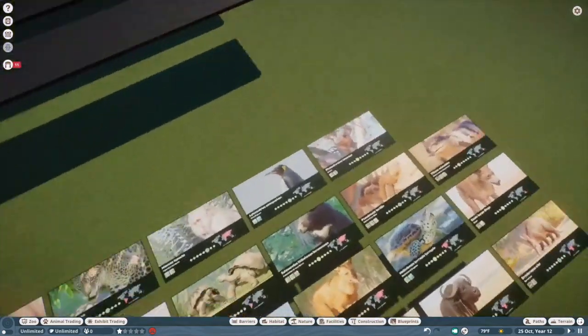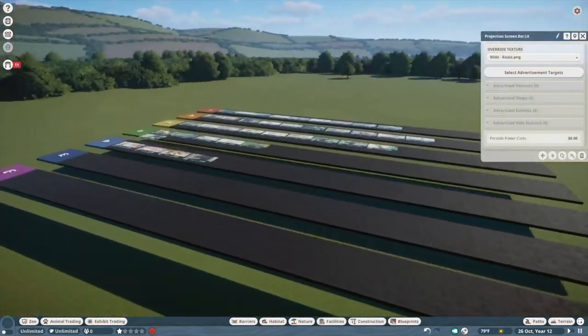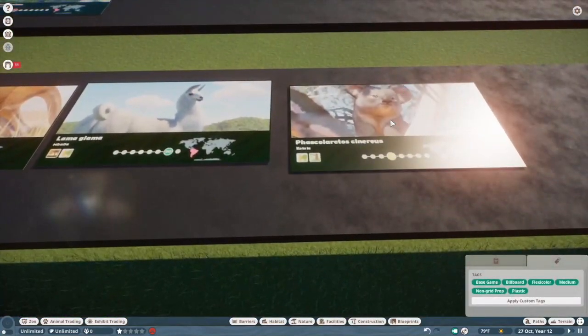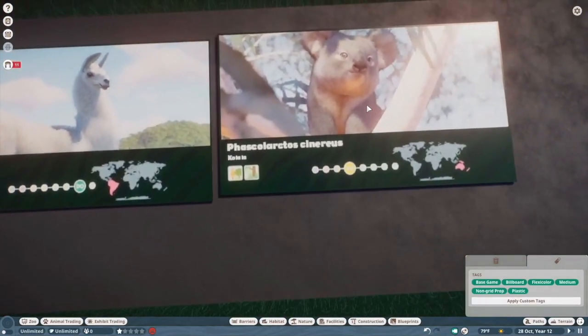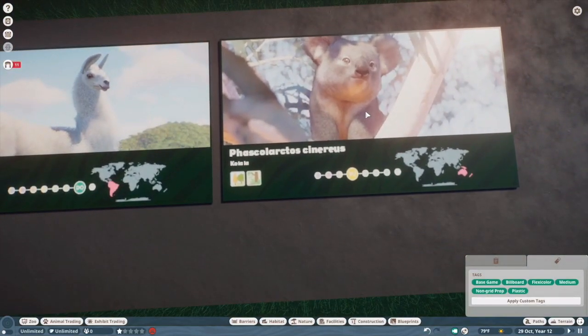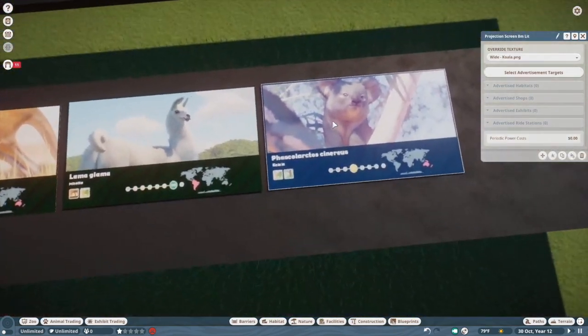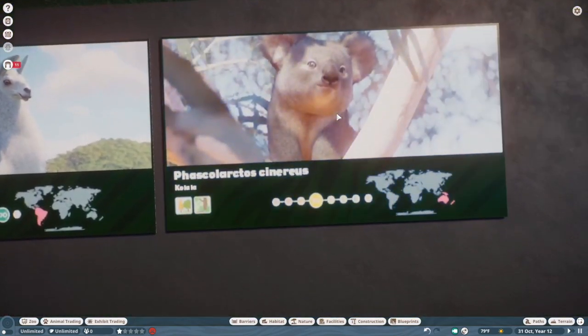Koala — A tier, I guess. Nice koala. It's a little too sort of plushy for my liking. That would have probably made it an S tier if it were more realistic. But I still think it's a really nice addition and much welcome.